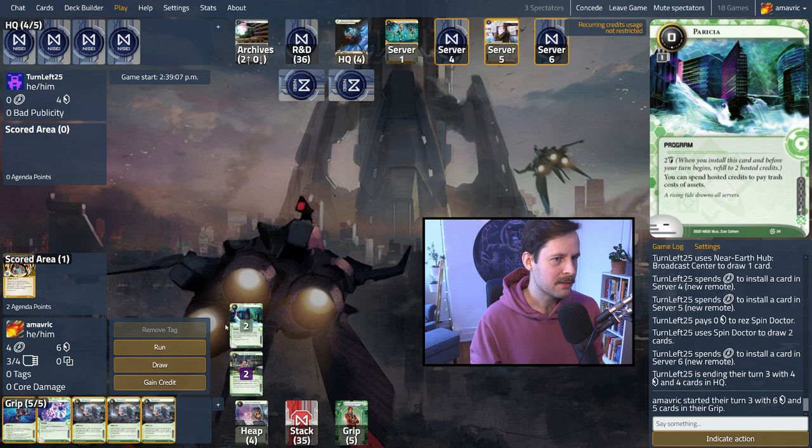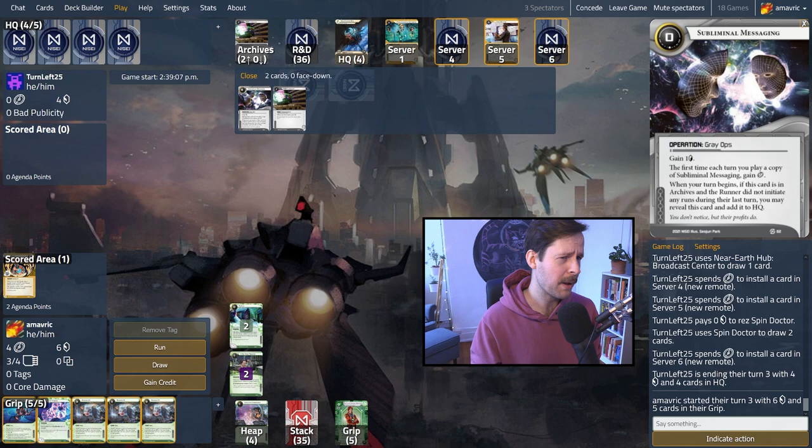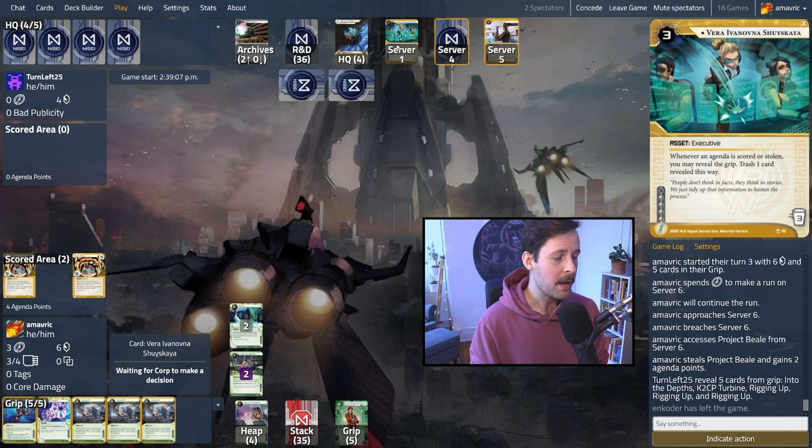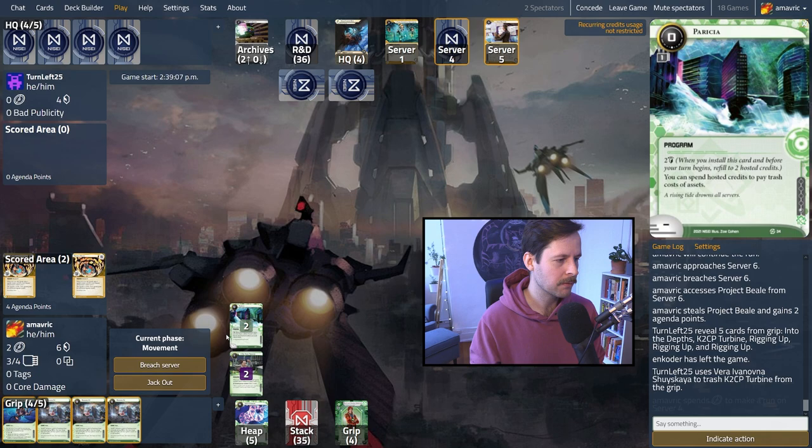We can run the Spin Doctor — they might let us trash it. If they shuffle back Pad Campaign and Subliminal, they probably won't. Let's just check other stuff first. Most of the economy is on the table. It's a bill — they get another Vera trigger. Maybe they're on Punitive, but they don't have the credits to support it. We're sneaking up on game point. They trash the Turbine — that's fine, we have a second one. We can check server four as well, assuming it might be an economy card or a Bladder Work.